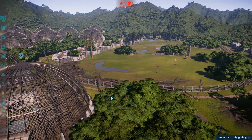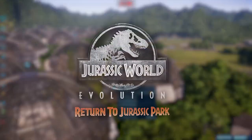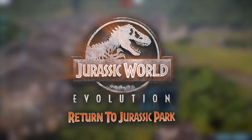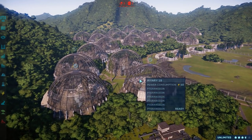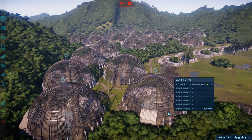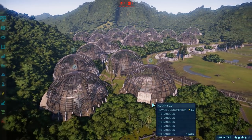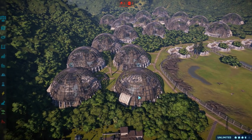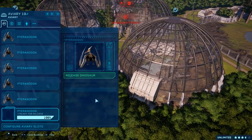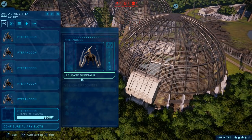Hello everybody and welcome to the final episode of this special episode series on the Return to Jurassic Park DLC. Today we're going to be taking a look at the pterosaurs, all the different animations, all the different skins, and even what happens if they get hit by a hurricane, which we're going to see by the end of this video, because I don't even know what happens then. So we're going to first go through all of these skins.